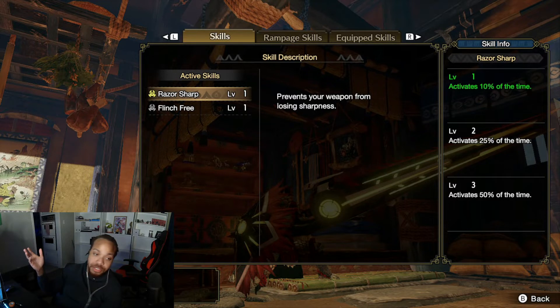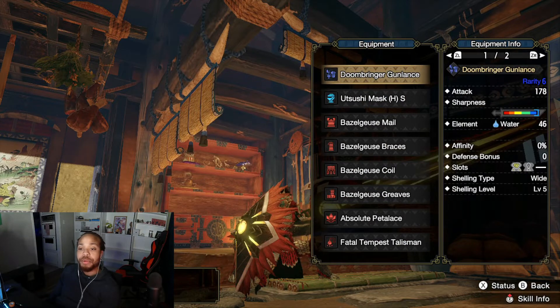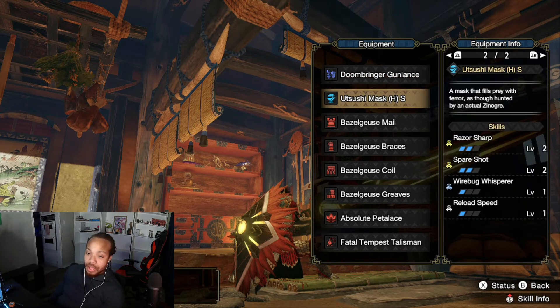If you've got a hunting horn with a sharpness song plus Razor Sharp, you won't dip into lower sharpnesses as much. At level three you get 50% activation, so you lose sharpness at half the rate. With all the Bullet Barrage going on you'll eat through sharpness, but you can get it back through the counter — so it kind of balances out.